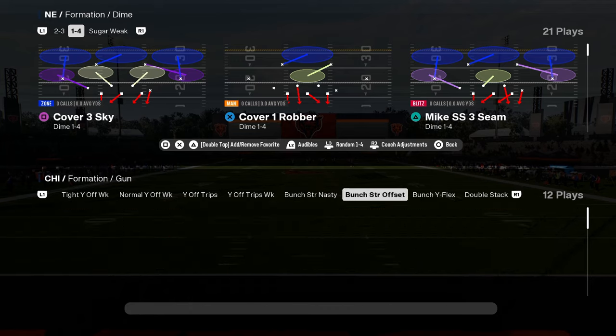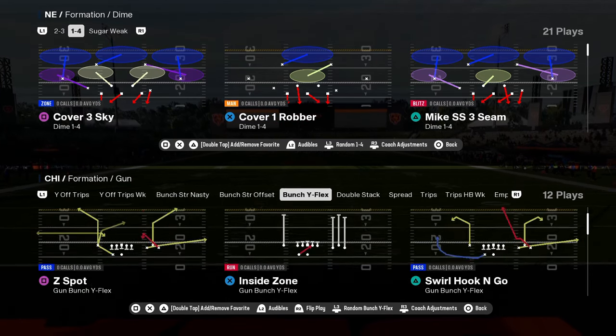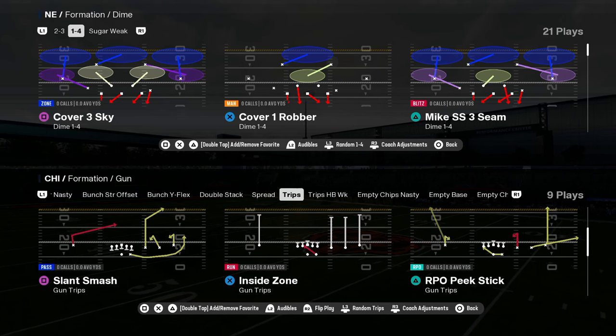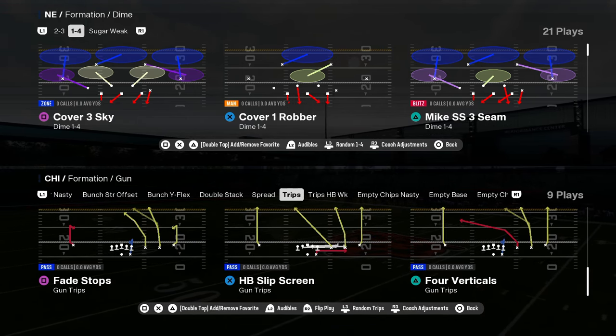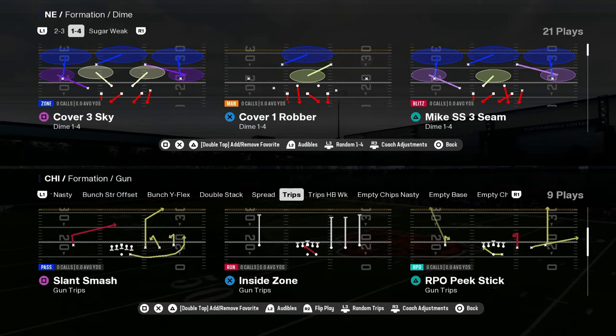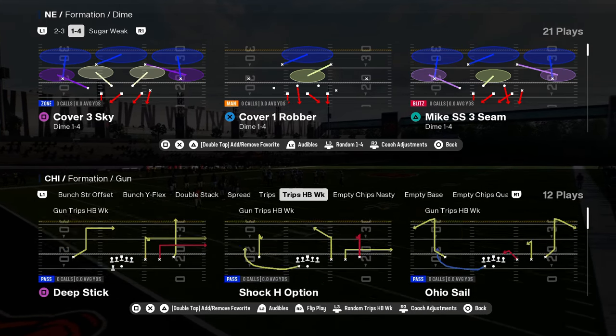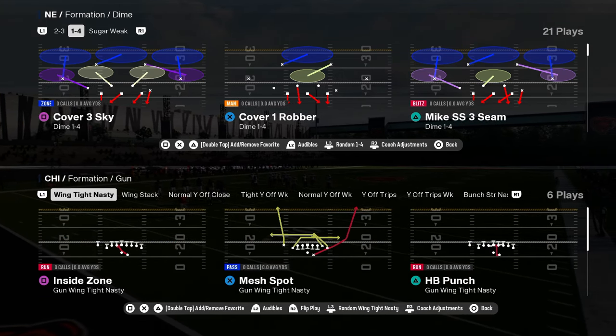That is the Bears playbook. I really like having these two formations together. This other formation is kind of a mix-in, and you also have this trips formation — really good, with a couple of coverage beaters and a really good inside zone. In certain situations you might want to have access to that.